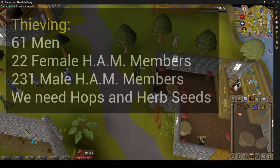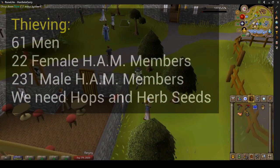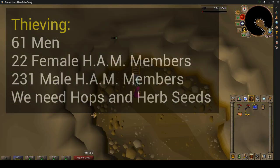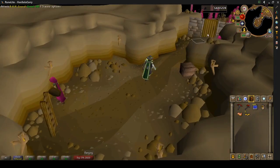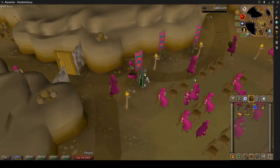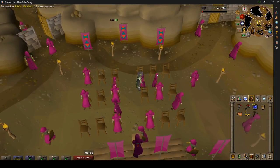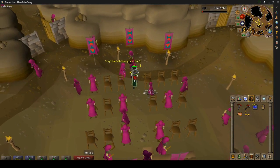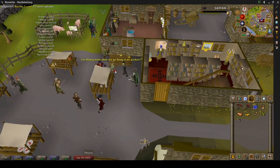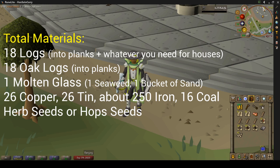Now we need to make sure we have easy access to seeds. So for thieving, we're going to do 61 men, 22 female HAM members, and then 231 male HAM members. Now doing the HAM members, you should try and collect an entire set — two sets realistically — of HAM robes. One is for you to wear while you're thieving. The other one is going to be for, I think his name is Zanak, if we end up doing like Death to the Dorgeshuun and stuff. Once we hit 38 thieving, we can come over here and steal from master farmers. It's going to be a pain at first, but we need hop seeds or herb seeds.